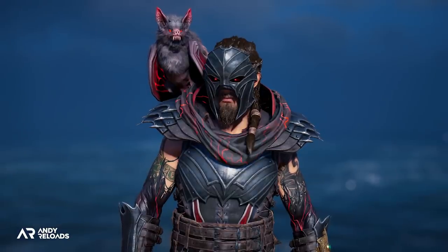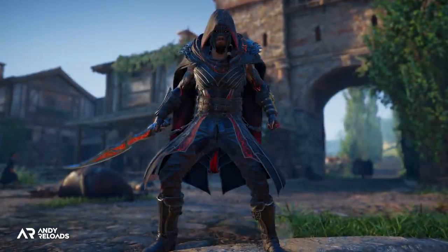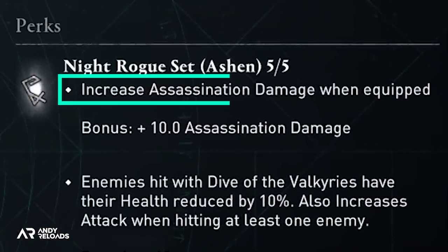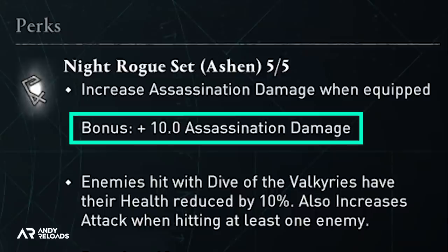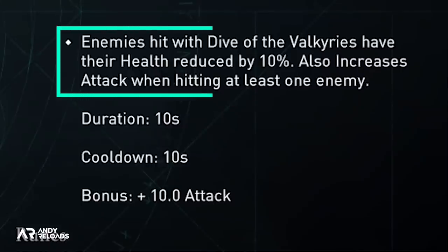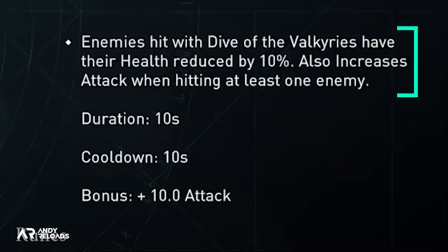Let's first take a look at the Ashen armor set, which I would say is the more subtle looking of the two comparatively to the Crimson, which we'll get to in a second. When it comes to stats, the perks are going to increase your assassination damage when you equip it and provide you with a plus 10 assassination damage bonus. The key perk here is the Dive of the Valkyries ability where your enemy's health is reduced by 10% and your attack is increased by plus 10 if you manage to tag an enemy with it.